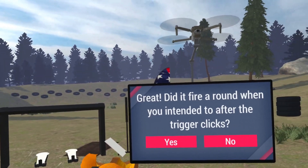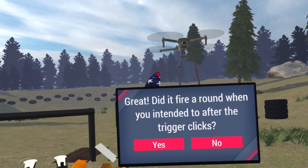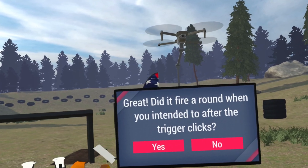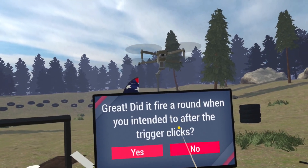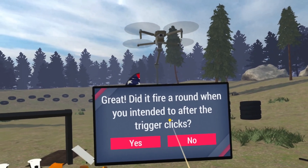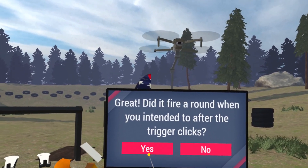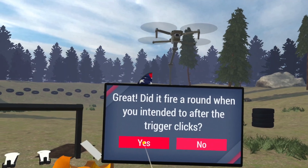After shooting all the targets, it asks: did the trigger feel right? Did it fire around when you intended, after the trigger clicks? If you hit No, it'll show you how to calibrate the trigger. So if you're having trigger calibration issues and you're new to ACE, click No. In our case, everything worked as intended, so we'll go ahead and click Yes.